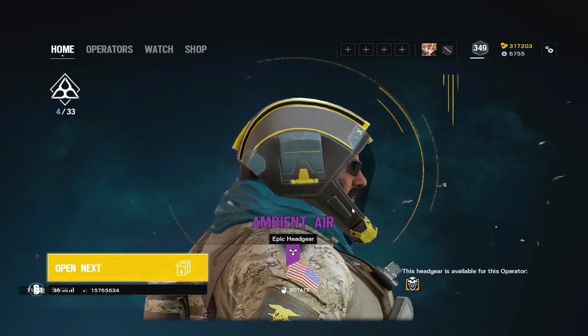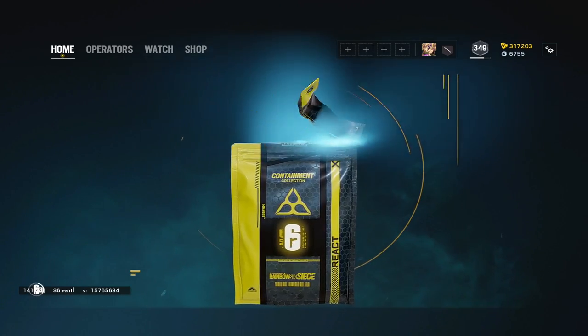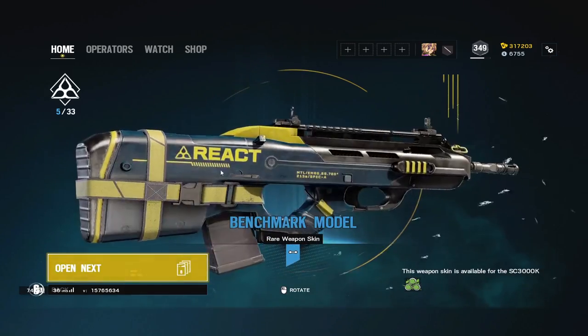Blackbeard's helmet looks like an astronaut going up into space. And we got Zero's benchmark model.